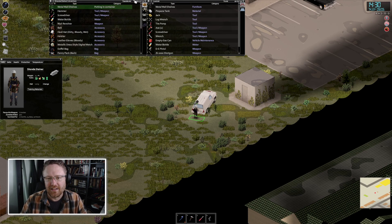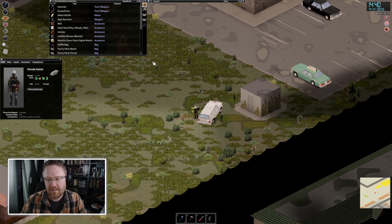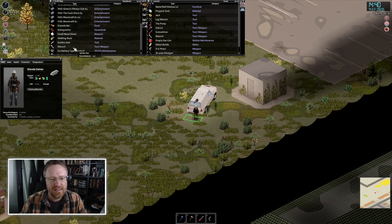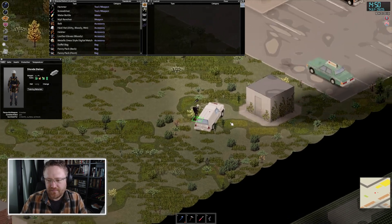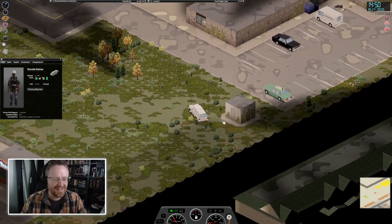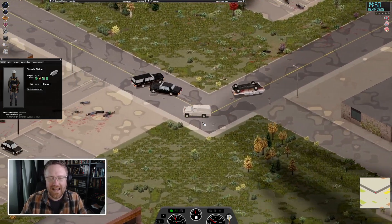I've got so much stuff — I'm feeling good about this scavenging run. One thing I didn't bring was food. I'm a little overloaded. Let me see what's easiest to drop — the car battery is probably the heaviest thing in my bag. Let's drop that and see how we're doing. Utini is calling this 'Blockbuster zombie simulator.' Yeah, basically — it is kind of fun. I actually really like how mundane this game sometimes is.